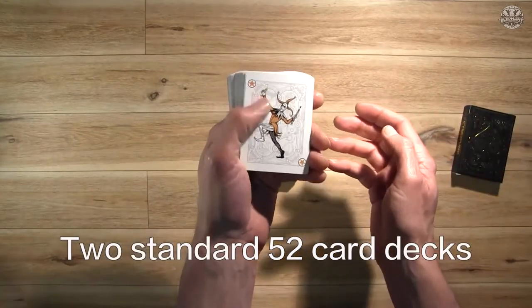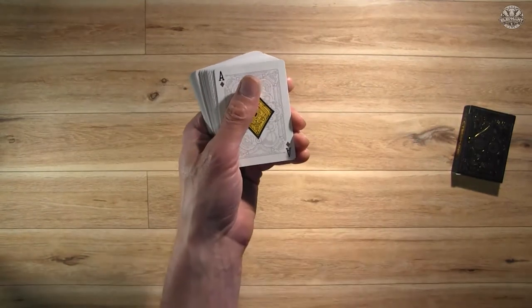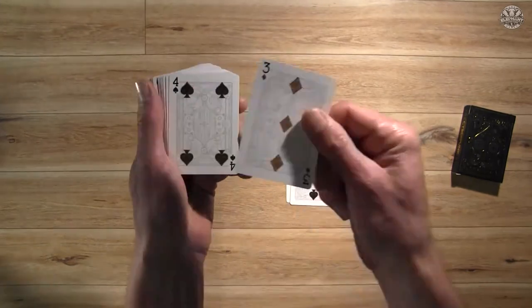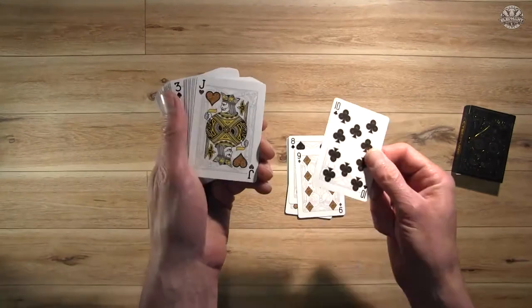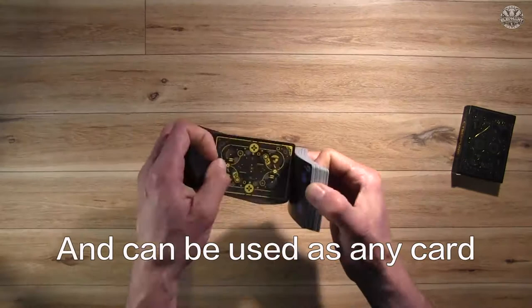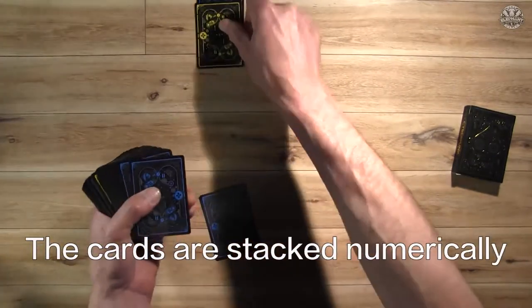You take two standard 52-card decks and remove the Jokers. During the game, cards will be stacked in order starting with the Ace, then 2, 3, 4, 5, 6, 7, 8, 9, 10, Jack, and Queen. The Kings are wild cards and can be used as any number. Also, the suits are not relevant — the cards are only stacked numerically.